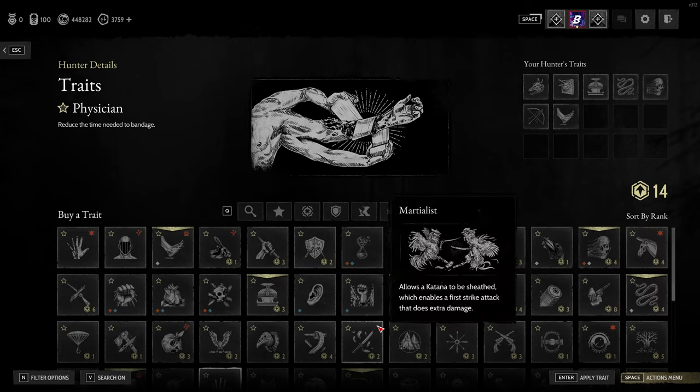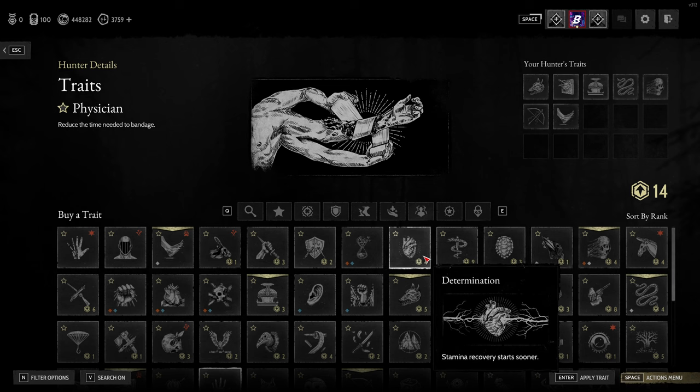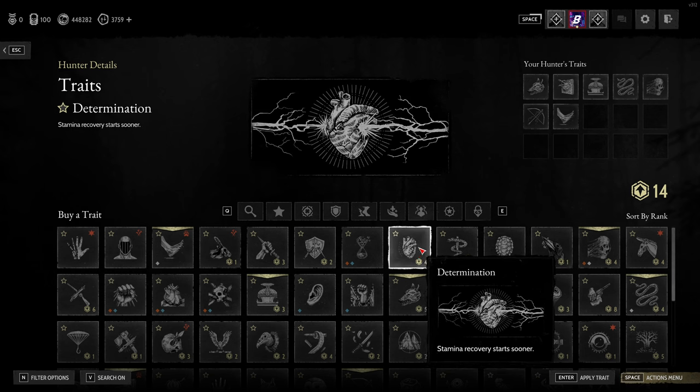Then there is Determination — I don't take it a huge amount but it is a really good trait and I feel like I just overlook it. You know how when you're running or doing a lot of melee attacks your stamina takes a short while to start recovering? Determination means it starts recovering much faster, so it allows you to keep on the move or keep doing melee combat a lot faster than you would otherwise.